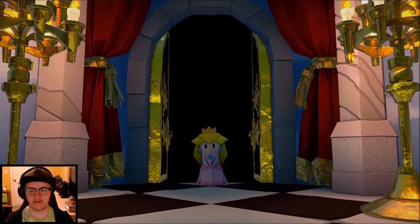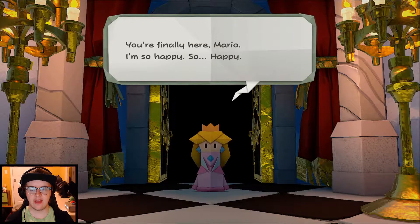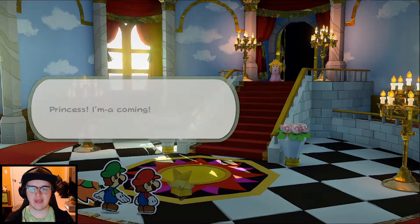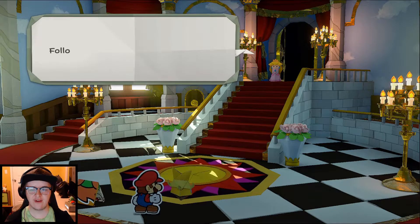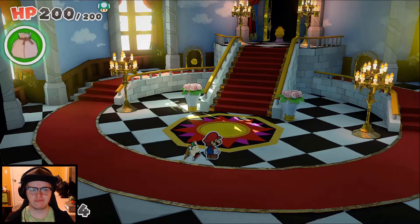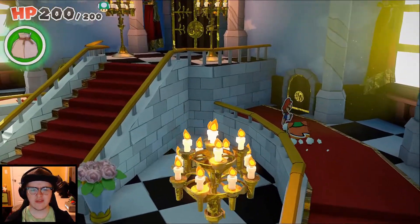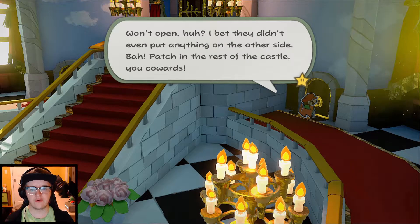There it is. Peach says she's so happy Mario is finally here. That's Luigi — he says he's coming, Princess. I say good luck, Luigi, on that one — we already fell for that. Olivia says to follow her. What's with the left and right doors? I'm going to check these out first. They won't open, huh? Bowser quips that they didn't even put anything on the other side and says to patch in the rest of the castle, you cowards.